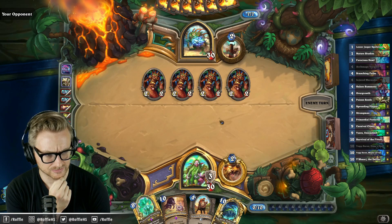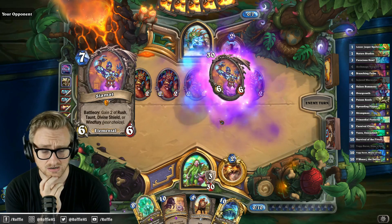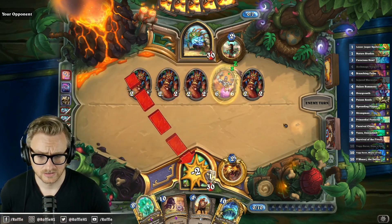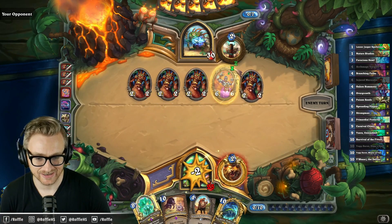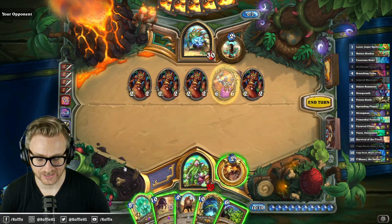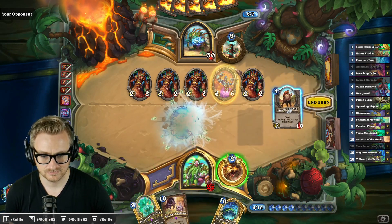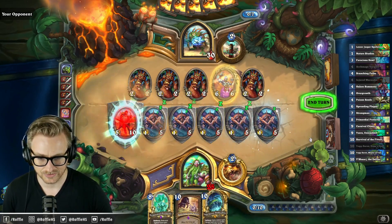I thought one-mana spells worked like Corrupt? Probably need to play the Plague now. I could go here, into here, into here. Probably the responsible Plague. The Primordial Protector is the more fun play, but it'll be there after I get the Survival down as well.